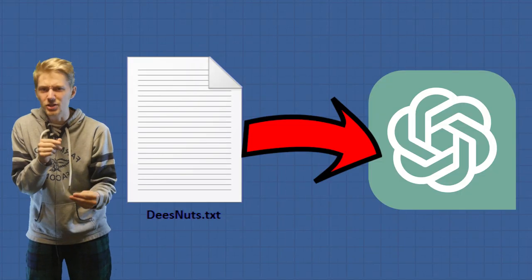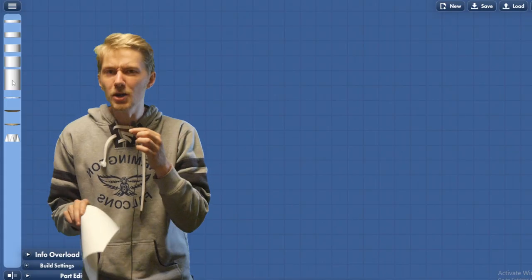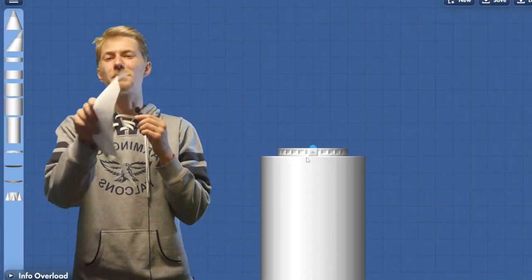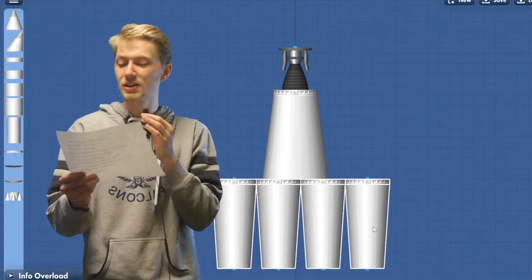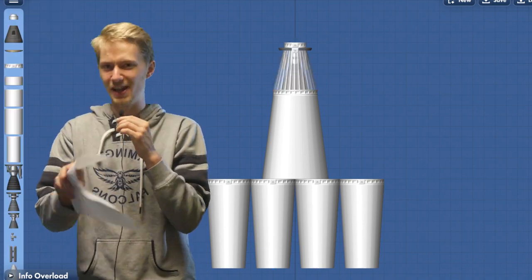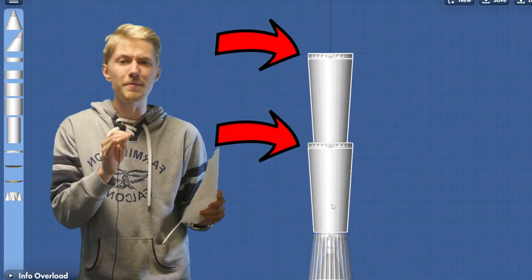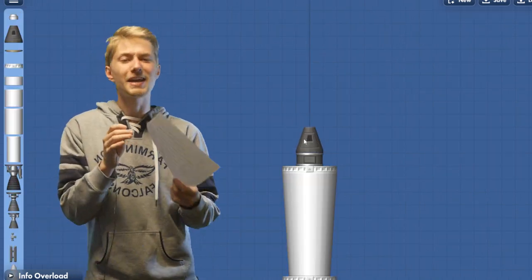I plugged the information into ChatGPT and it gave us instructions for a 10-step rocket, so let's go ahead and build it. Start by placing a 12x16 fuel tank on the bottom of the build grid. Then place an 8x1 separator on top of that and place a Titan engine on top of the separator. Next, attach four 16x6 fuel tanks to the bottom of the first stage using four 8x1 separators. Attach another Titan engine to the bottom of the second stage and put another 4x1 separator on top of the Titan engine. Attach two 16x6 fuel tanks to the bottom of the third stage using two 8x1 separators. Attach a Frontier engine to the bottom of that. Lastly, place a 4x2 probe as well as a capsule on top of the rocket.